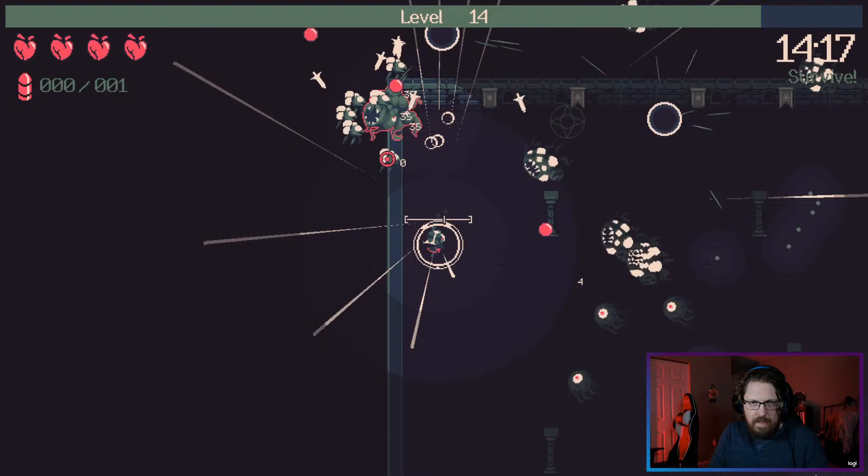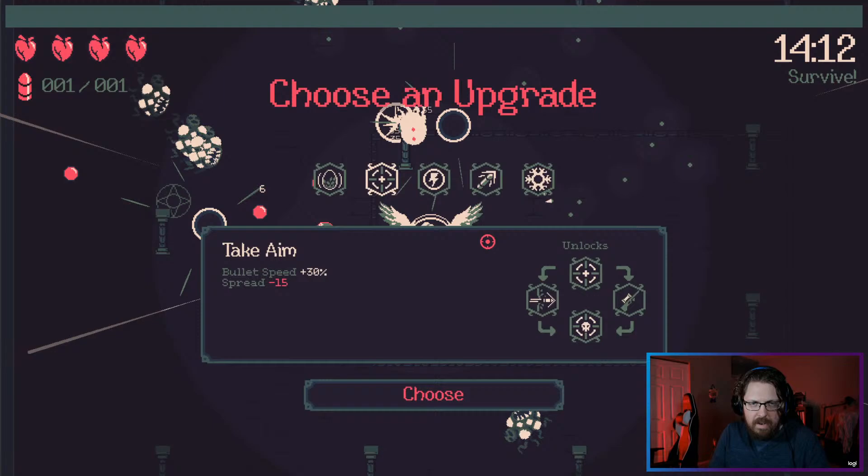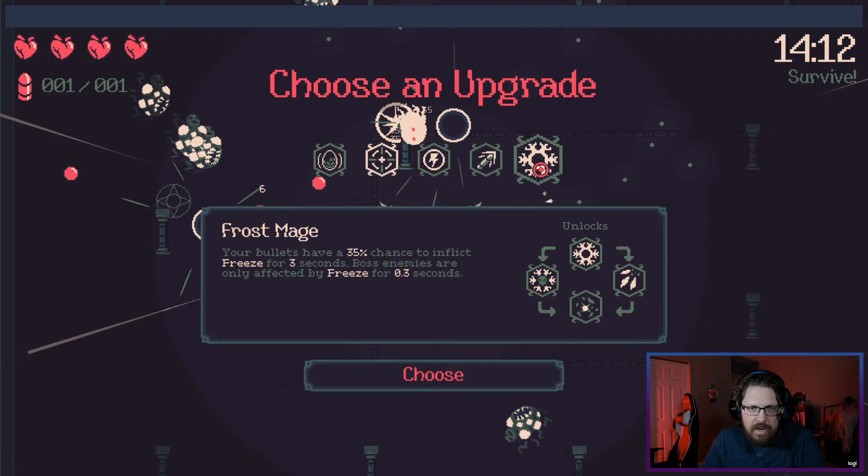Get this guy. We've still not gotten extra HP yet — I'd really like to get the extra HP. Take aim — we could go power shot here. Oh, there we go — that was a heal because we hit level 15.